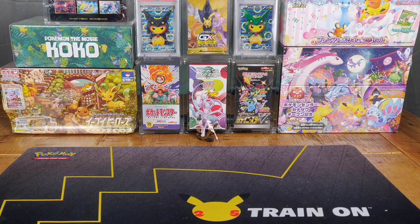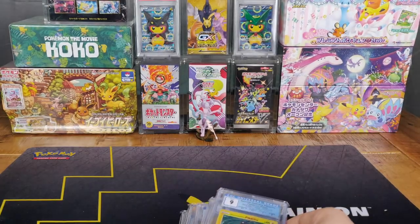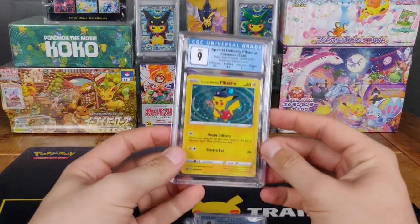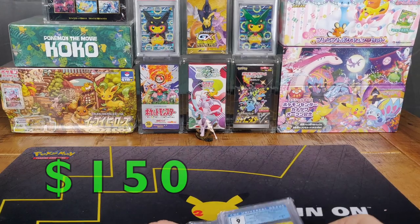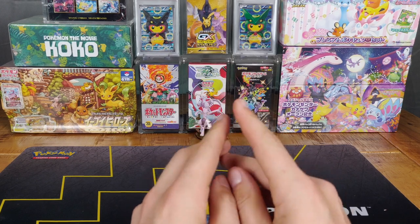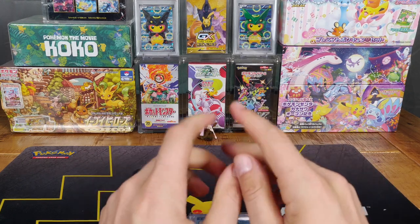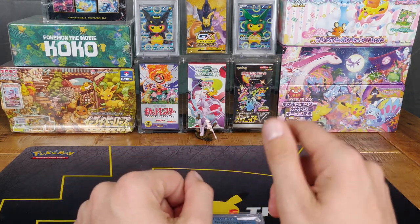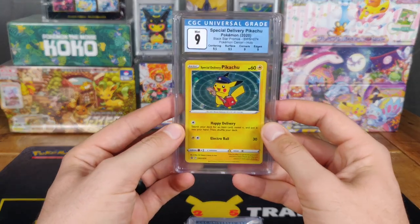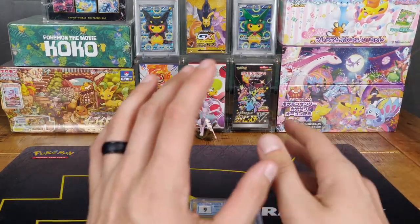Next card is one that came out in 2020, and you'll probably know it as one of the very few English Pikachu promos — it is the Special Delivery Pikachu. I submitted a bunch of these and got kind of burned on some of them. If you don't know the background: if you bought $20 or more on the Pokemon Center in, I think it was November or October of 2020, the Pokemon Center would put this promo inside your box, and it was just literally loosely placed in the box, and it got banged around and all that kind of stuff.